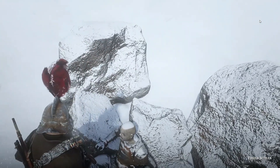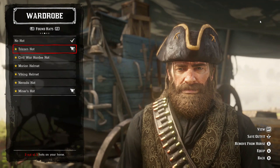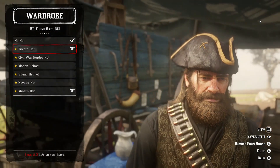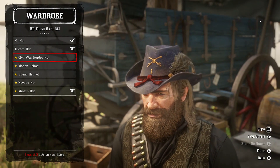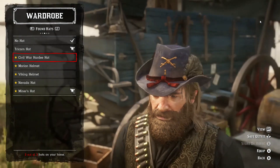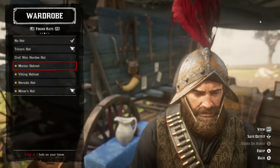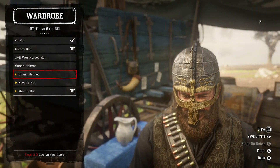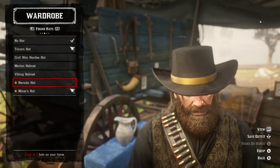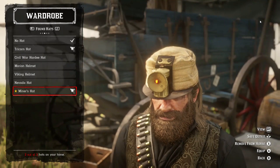That's it as far as all the unique hats and unique helmets — there's just four hats and two helmets. We're going to go ahead and open our wardrobe up at the camp here so you can get a better, closer look in good lighting. There's the tricorn hat, Civil War hardy hat, the mining helmet — I still think that helmet's pretty cool — the Viking helmet, very disappointing, I think it looks really garbage-y. The Nevada hat looks really good, and the miner hat of course is pretty cool looking as well, very useful. I'll probably leave that saved on the horse. I'm going to wear the Nevada hat though for now.